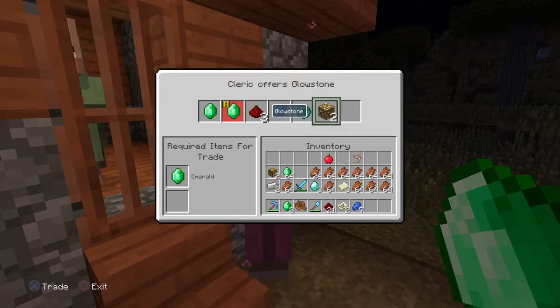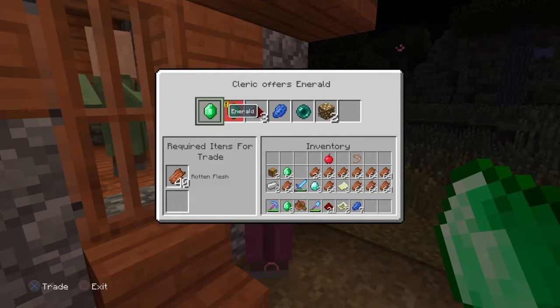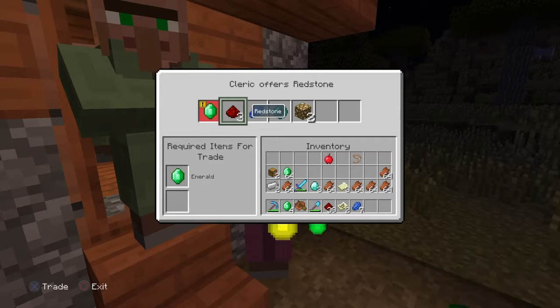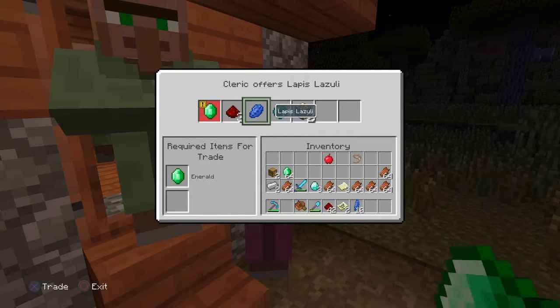His level needs to get maxed out so he has everything available to offer you. For some reason he likes rotten flesh, so be sure to defeat a lot of zombies and have the rotten flesh with you. When you get his level all the way up, he will offer you bottles of enchanting.